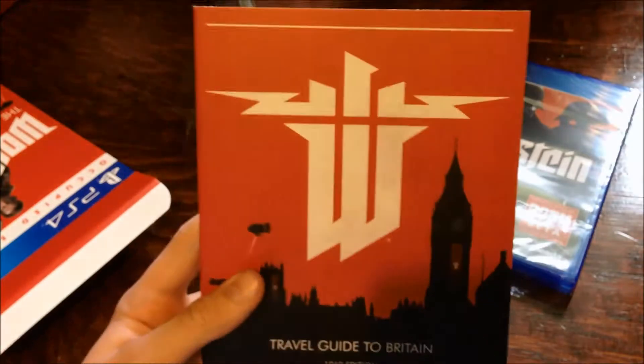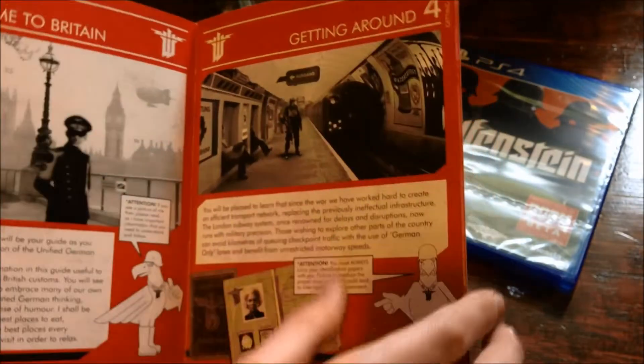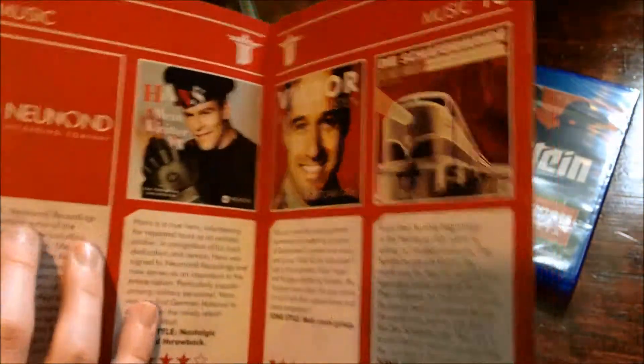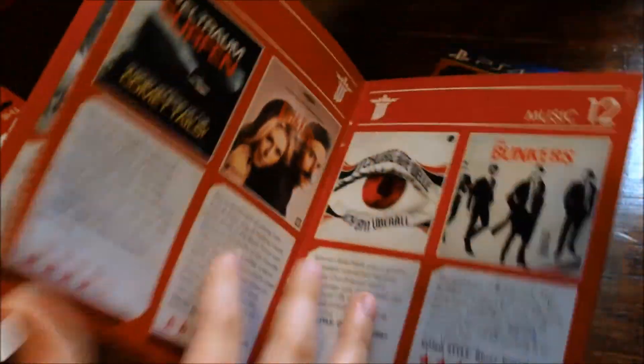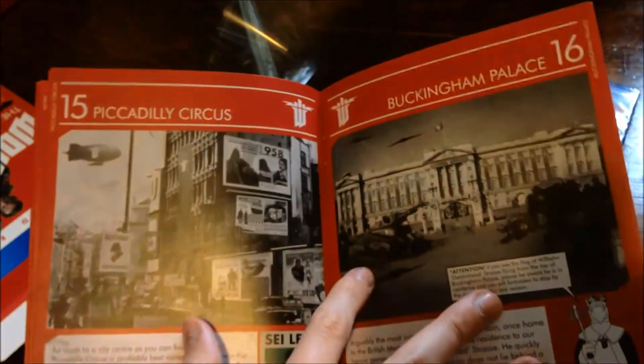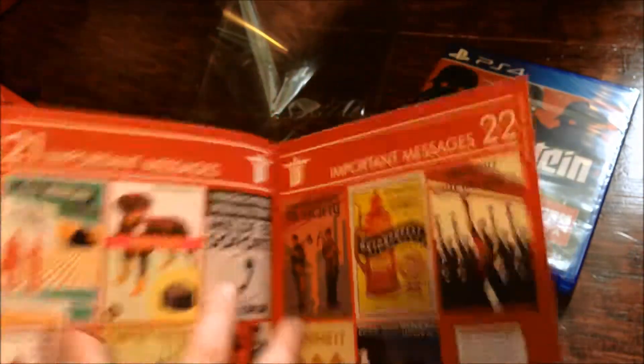We're going to get this out first — this is the travel guide to Britain, 1960s edition. It has a contents page covering: getting around, welcome to Britain, accommodation, food and drink, films, music, sport, Piccadilly Circus, Southwest Britain, Northern Britain, and important messages. Basically this is just a spin-off of different movies and things we have now, just adapted to Nazi tastes.